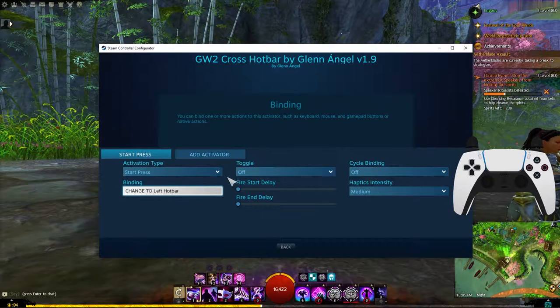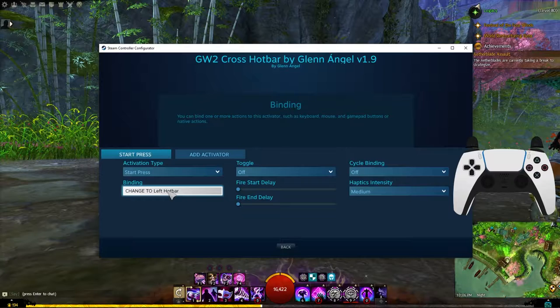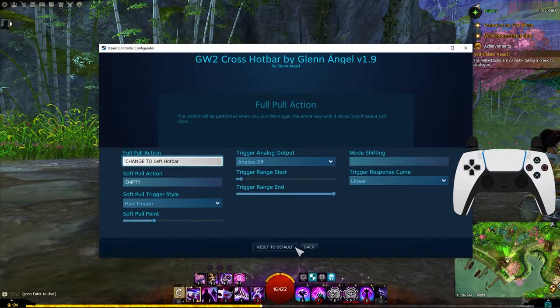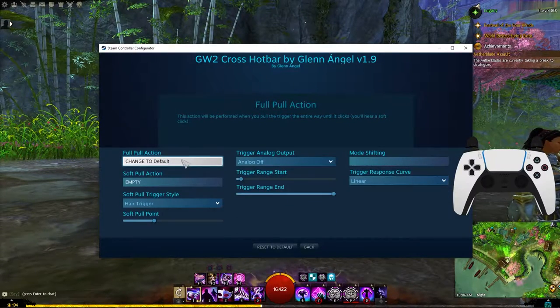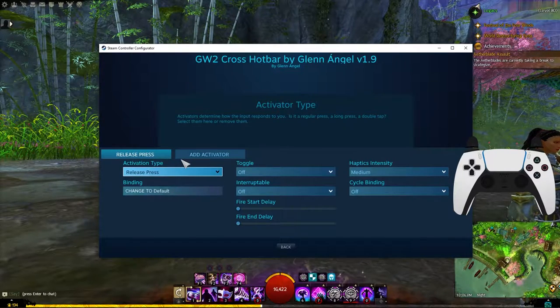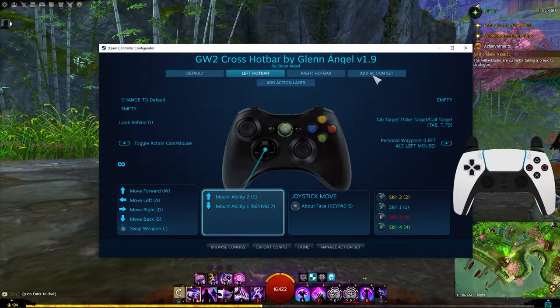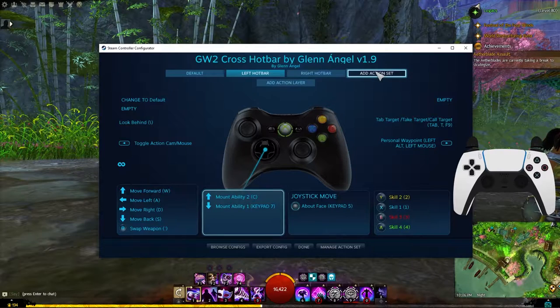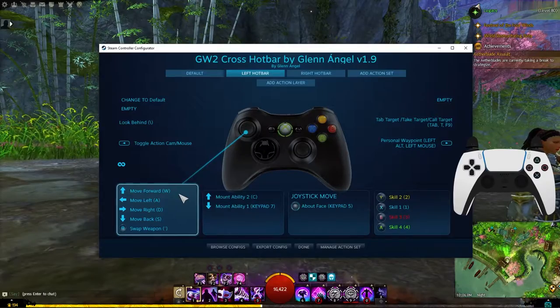Hopefully that made sense. Essentially what this activation is doing is detecting that we're holding down L2 and changing from default to the left hotbar. Let's take a look at L2 in the left hotbar — you'll also see a change-to-default, which is a release press. When you release the button, you go back to default, and everything else is set the same way. That's all you need to know — specifically if you want to make another action set with other buttons, holding them down and releasing is how you do it.